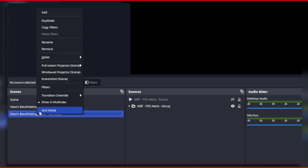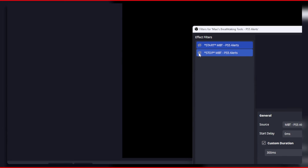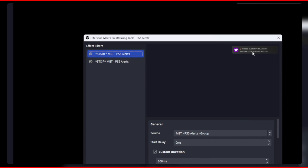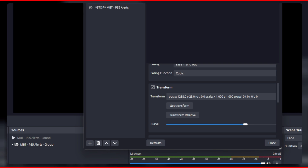Next, right click on the PS5 alert scene and then select filters. You'll see two filters called start and stop. Go to the start filter and then click on get transform under the transform section.